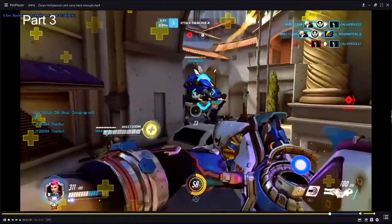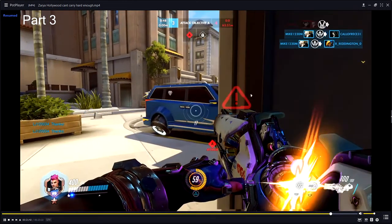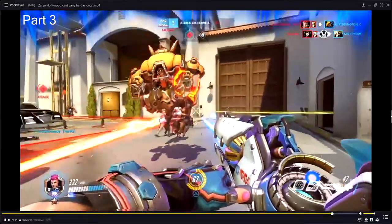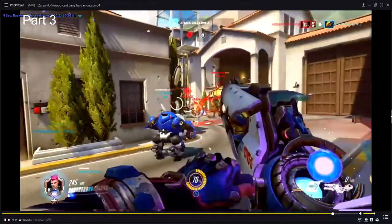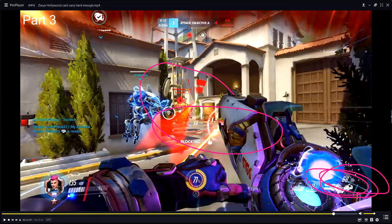What? No! You have a projected barrier — you need to be looking to shield someone. There you go — good personal shield, good projected barrier. Did you do another reload? Look at this: a 68-ammo reload with two enemies right there! Stop it! You know how much ult charge you would have gotten all these times you hadn't reloaded?